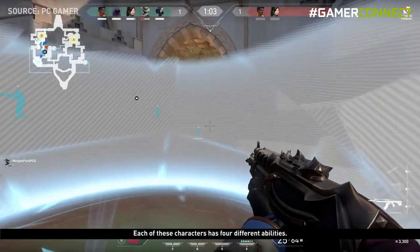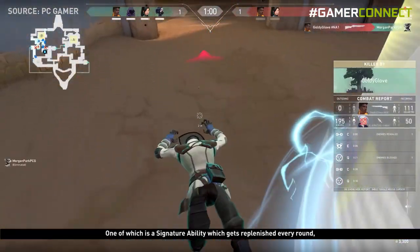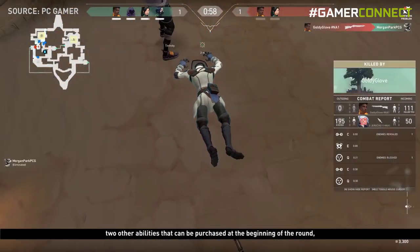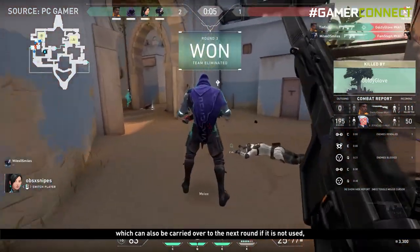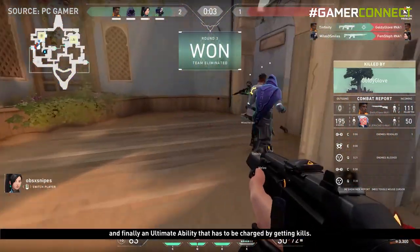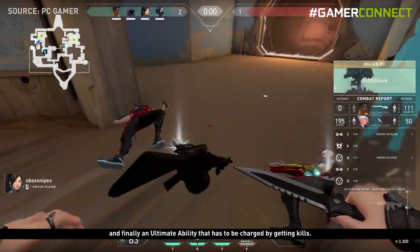Each of these characters has 4 different abilities. One is a signature ability which gets replenished every round, two other abilities can be purchased at the beginning of the round and carried over to the next round if not used, and finally an ultimate ability that has to be charged by getting kills.